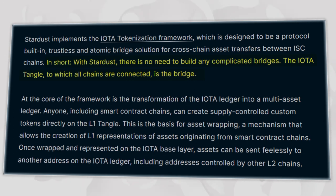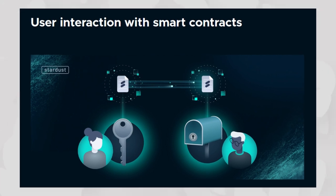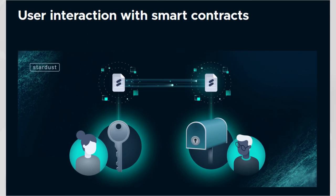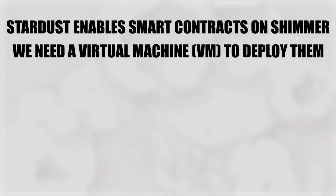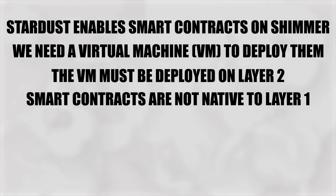This leads us back to the topic of smart contracts, and it's another massively important change we saw with Stardust on Shimmer, where the upgrade has enabled Layer 2 smart contracts to interact with the Layer 1. With Stardust establishing the foundation for smart contracts on Shimmer, we require a virtual machine to process them, and this virtual machine must be deployed on Layer 2.